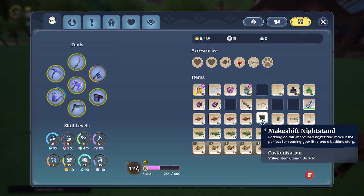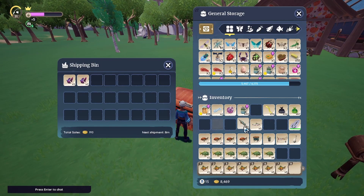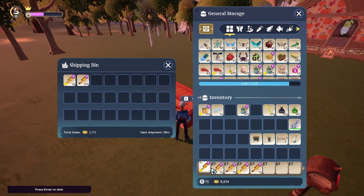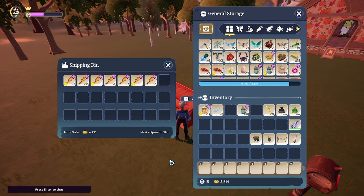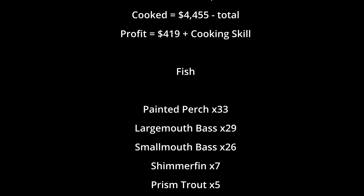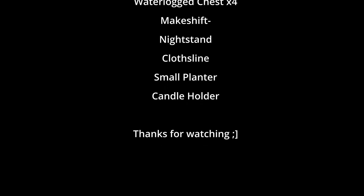Okay, so from the waterlogged chests I got: makeshift nightstand, small planter, clothesline, and candle holder. As for the monetary stats: uncooked value is around $4,000, cooked total comes out to $4,455, which puts the profit at roughly $419 plus cooking skill.